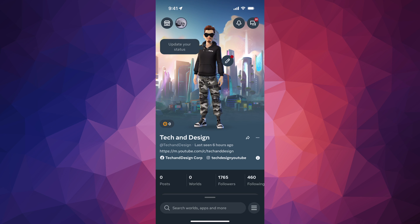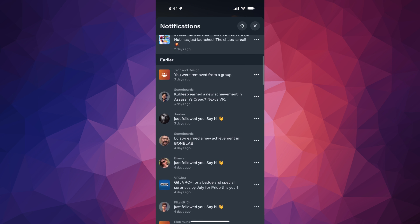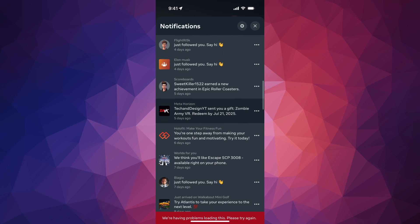Hey guys, if you got gifted by your friends on Meta Quest — a game or anything really — well, it'll show on your notifications on your app itself. Just go to the top right-hand side where you can see Messages and then Notifications, your second one. Just go right into it and scroll through.